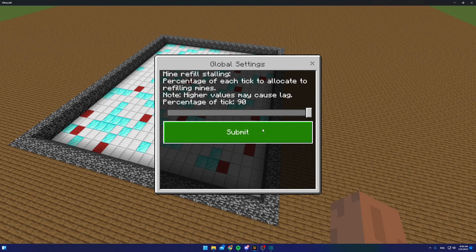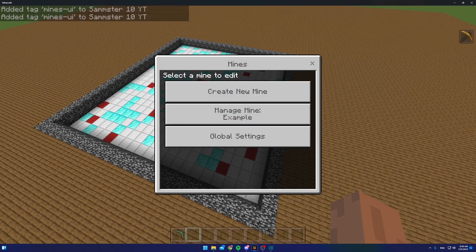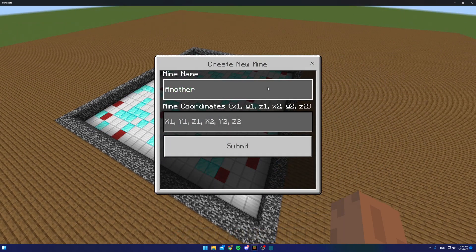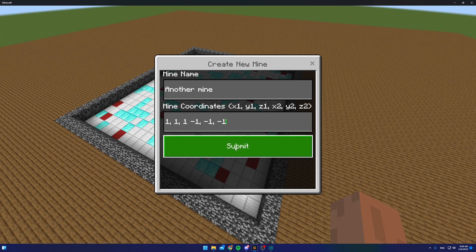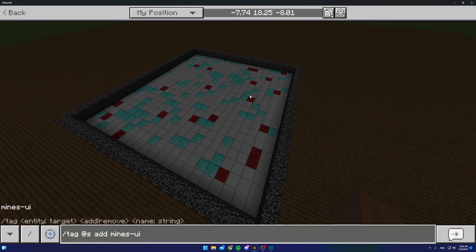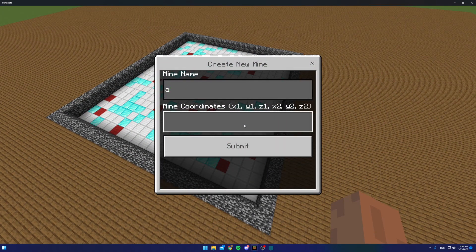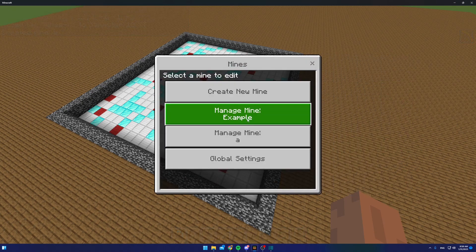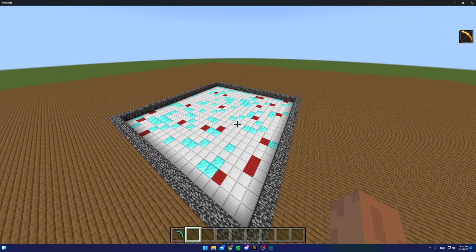There will be a link to GitHub in the description below, which explains all of this as well. You can create as many mines as you like — just make sure to type your coordinates correctly when creating additional ones. Once created, each mine appears in the list and you can edit it the same way.